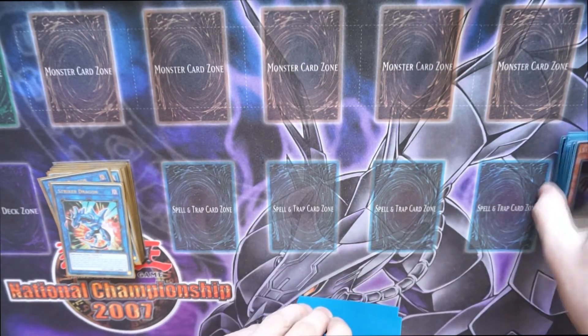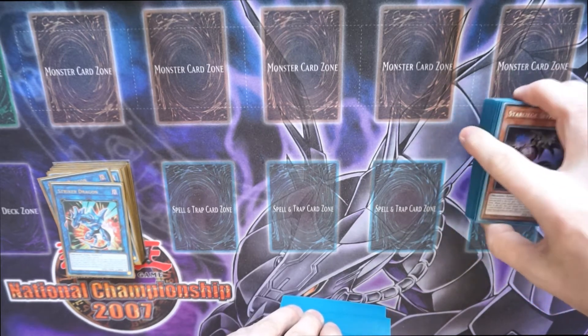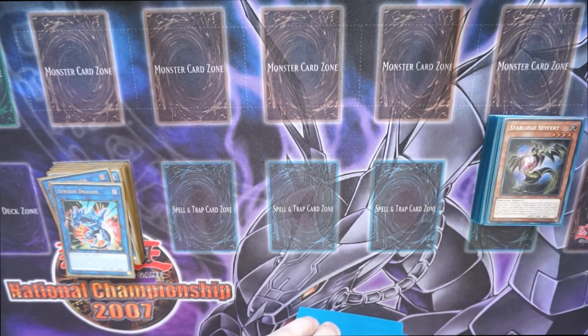Striker Dragon searches for the Rokket field spell, and Chaos Serpent gets your White Dragon Burster. No monster hand traps anyway — this is kind of a combo deck. The more Rokkets you see the better, especially now that we've got Striker Dragon to search out the field spell.